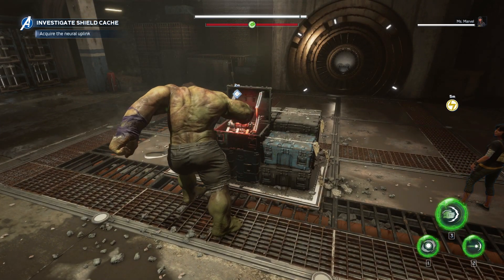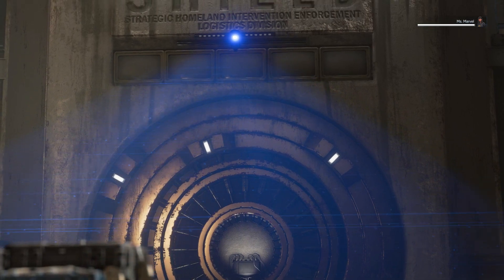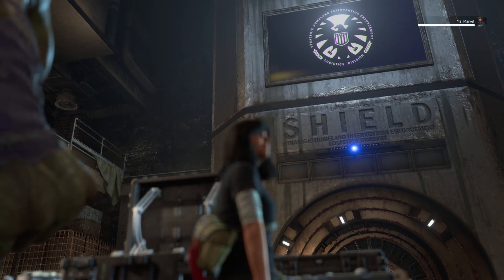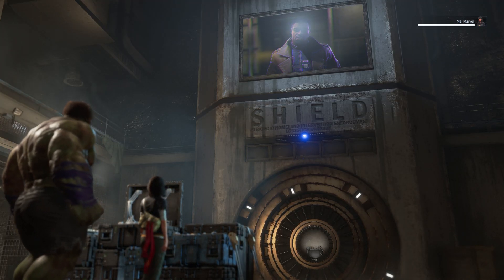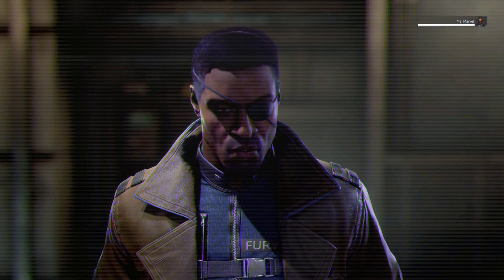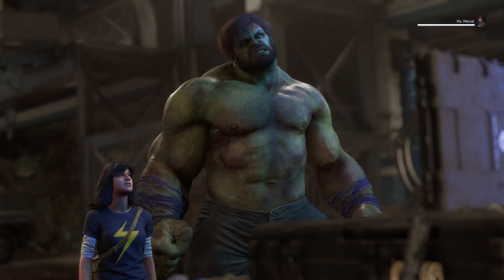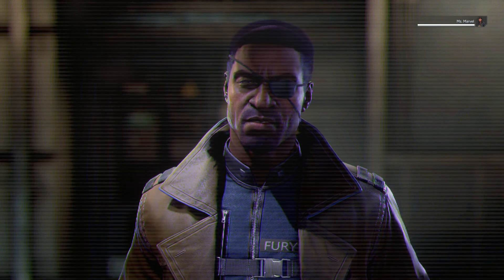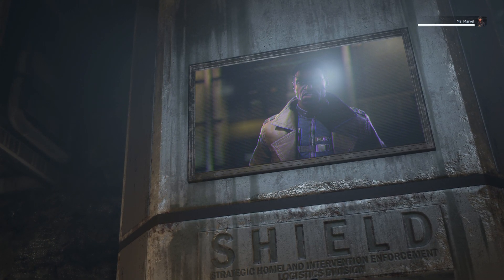Here we go. Whoa whoa whoa — what's happening? I believe we may have triggered a classified SHIELD security system. Avenger detected. Hello Avengers, it's been a while. Nick Fury. If you're hearing this, then the worst has happened — I'm gone. And that means I need you now more than ever. I always knew SHIELD might fall, so I made sure it could also rise again. These are the SHIELD protocols. SHIELD was built to protect the world — in times like this when it all seems hopeless, that's when we've got to stand strong.